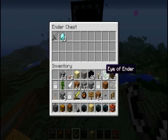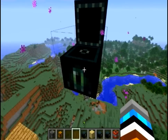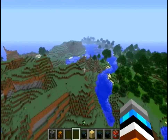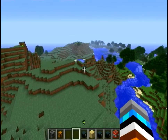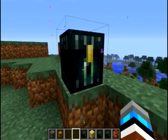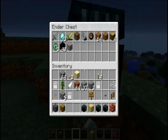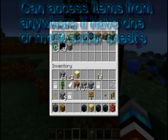Say you want to store the crafting table and all this stuff. You're on your way and you make it to the stronghold — just put your next ender chest down and it's all there for you. So you can access all your items wherever you want with the ender chest.